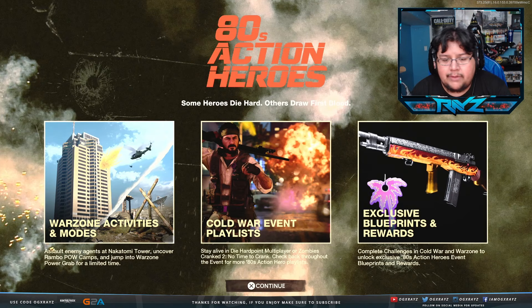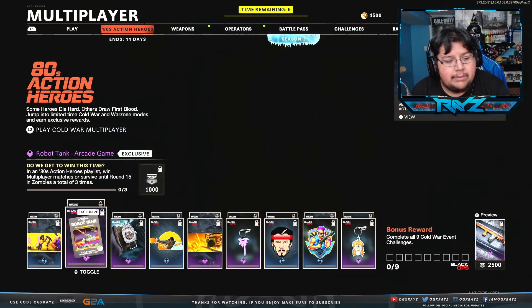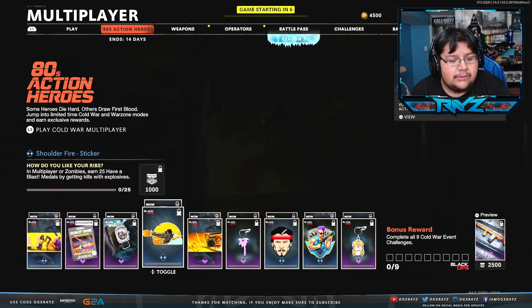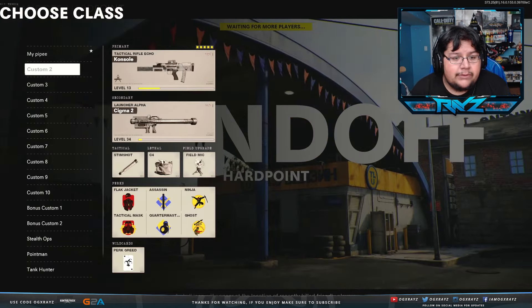There's a Warzone activities Cold War event playlist with an exclusive blueprint - so pumped for that. For the 80s Action Hero event challenges: complete seven matches in multiplayer or zombies, win multiplayer matches or survive until round 15 in zombies a total of three times, get a total of 100 eliminations, and earn 25 "Have a Blast" medals by getting kills with explosives.